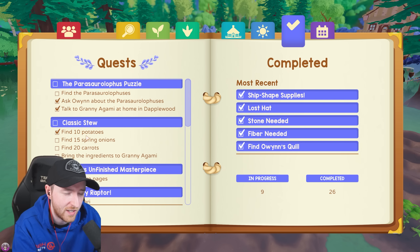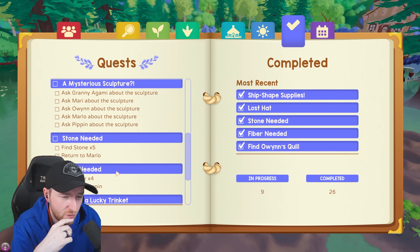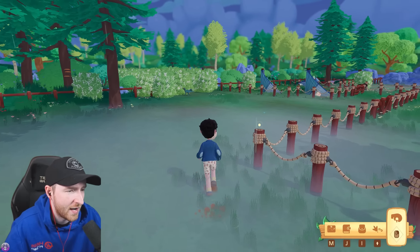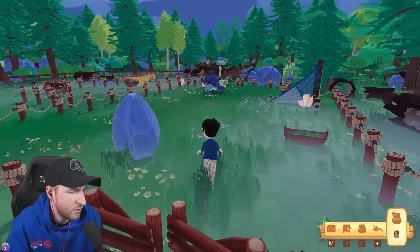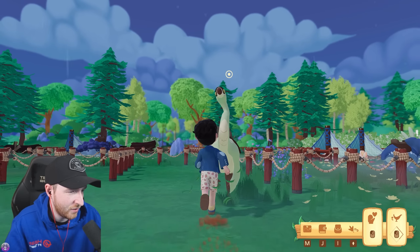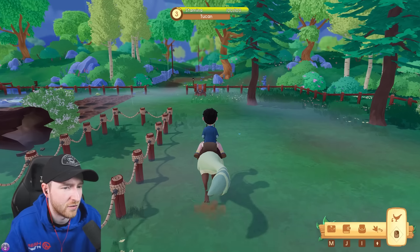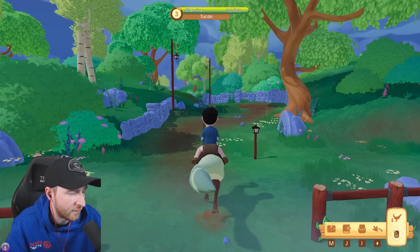We've got taters and we need to keep 10 of them. We need to buy some spring onions and some carrot seeds. We need to talk to everyone, we need stone and fiber. Toucan, do you want to come out with me today? Let's go to town, let's go and sell a bunch of stuff, let's go and make some money, let's buy some seeds. We'll see if anyone's going to tell us about these rare dinos as well.